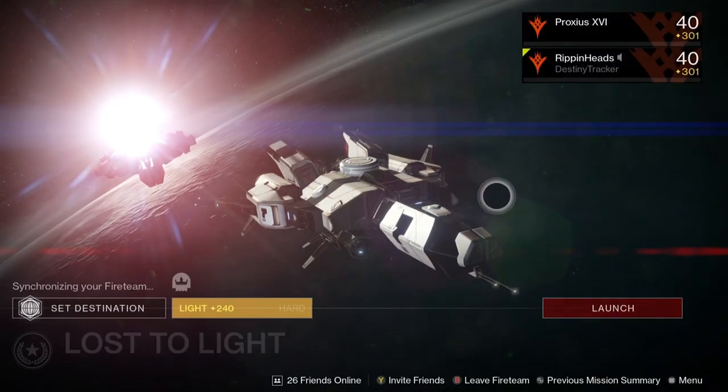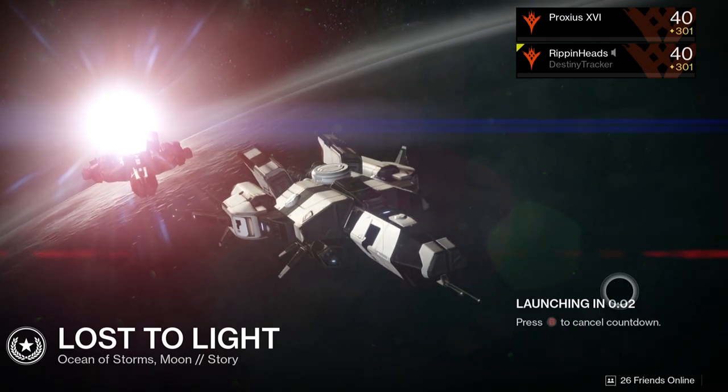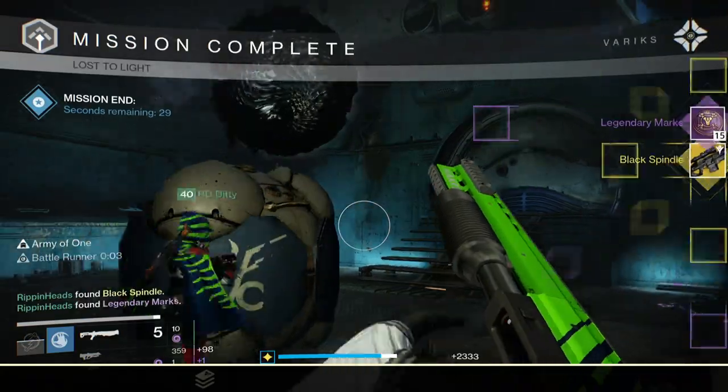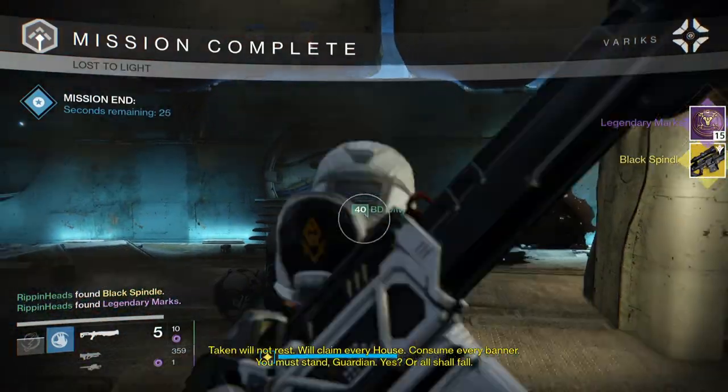Hello! Today has brought an exciting weapon drop in the world of Destiny. Right now you can obtain the exotic version of the Black Hammer known as the Black Spindle by following this guide right here.